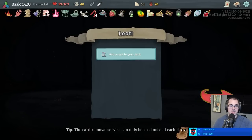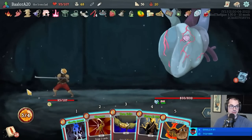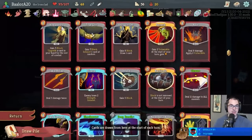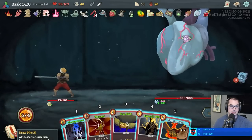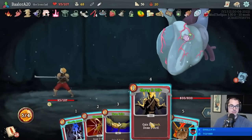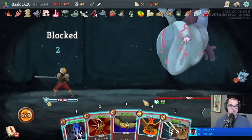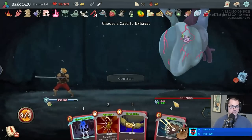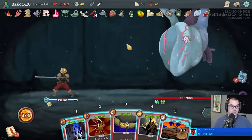I actually feel really good about Heart now - I think we have very good odds going into this fight. Let's take a look at the Draw Pile here. Dark Embrace and Barricade are both a little far down, but not too bad. I've got some good draw power early here. Clockwork Souvenir will block Vulnerables, so we can actually just tank the entire first attack cycle of the Heart. As always, the main goal: delete every card that we can.